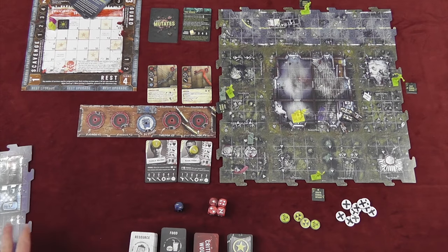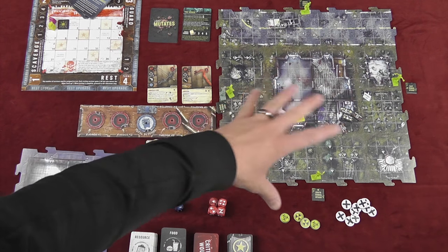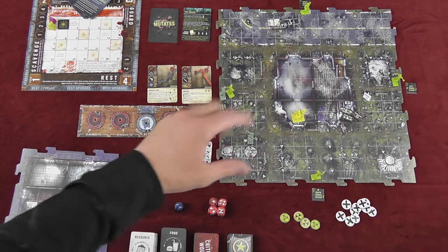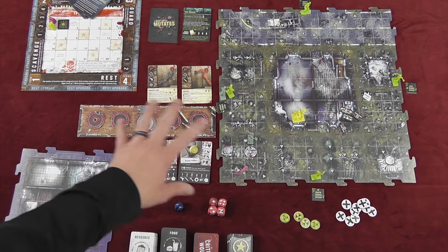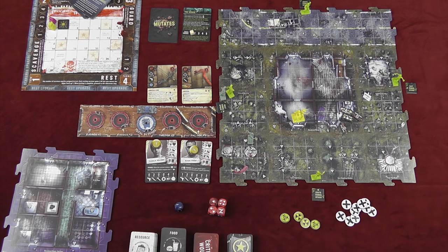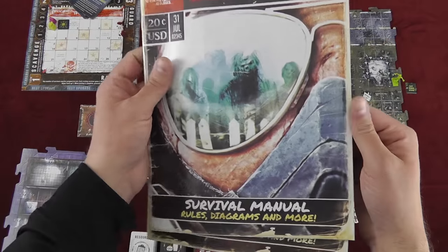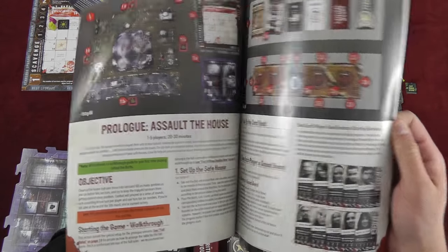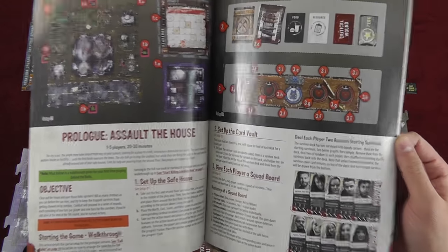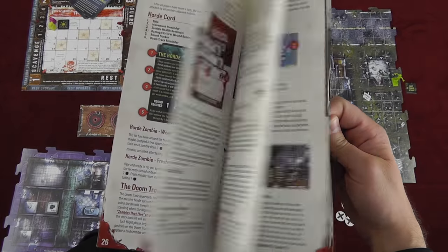Here's the typical setup for Z-pocalypse 2. You have the daytime board up here, the nighttime board over here where the combat happens, and one player's stuff right here. To begin the game, you're going to select a scenario or begin from chapter one. The survival manual has a prologue mission you can play that focuses on the nighttime combat, and after that it explains the rest of the rules.